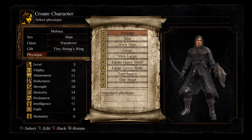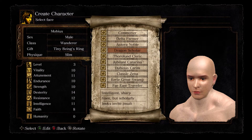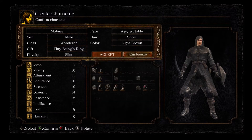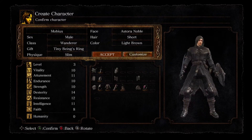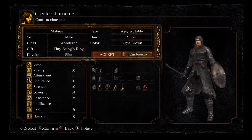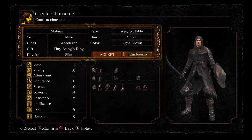I'll take the Tiny Being's Ring. I'll be slim here. I'm not going to go crazy with the face because you don't see it anyway. So again, I'm going to do a Pyromancy-based character, also using weapons — like a spell sword. That's kind of my favorite class in games like this, including Skyrim. So I'm going to use some Pyromancy, get Attunement, Dexterity, and Strength up. We'll skip the intro and do the Undead Asylum right now.